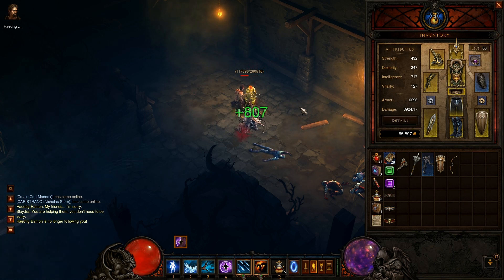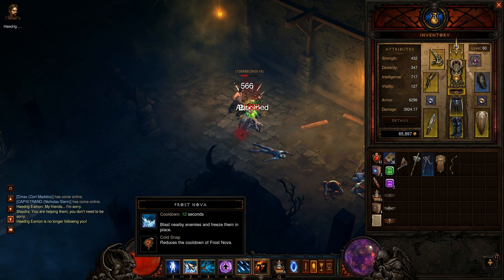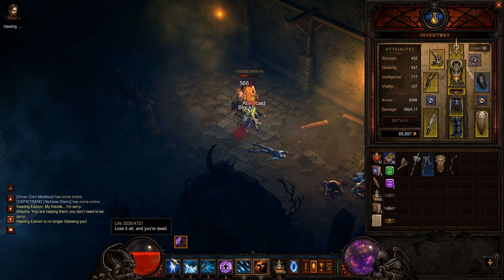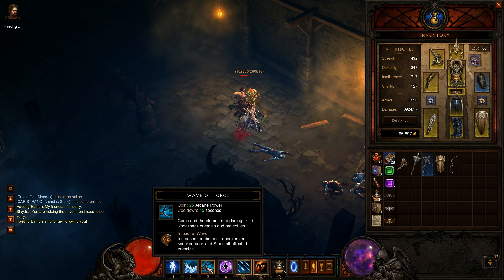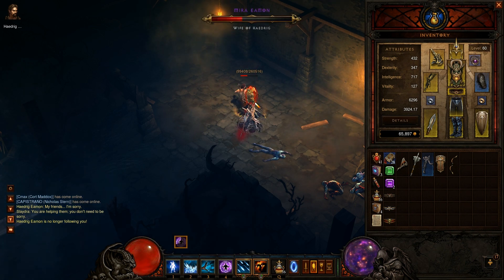If you get attacked too fast you will die — basically if you take around four hits you'll die. But you do have a lot of things to support yourself: Diamond Skin and Frost Nova to keep yourself alive. If you see yourself getting hit, you want to activate one of those, or you can use Wave of Force with the Impactful Waves rune, which helps out quite a bit.